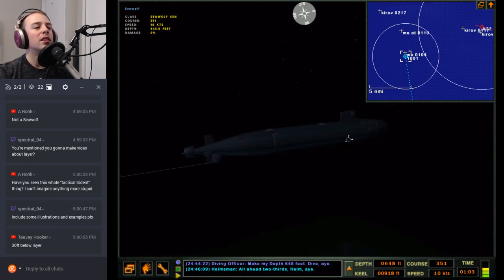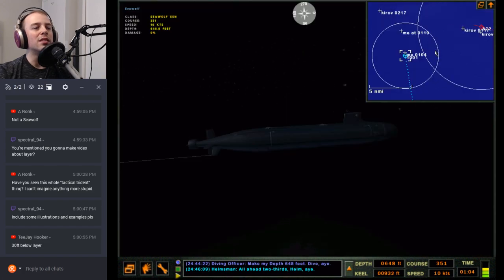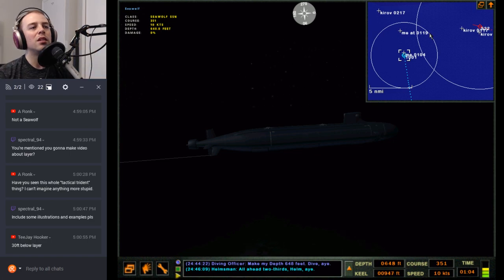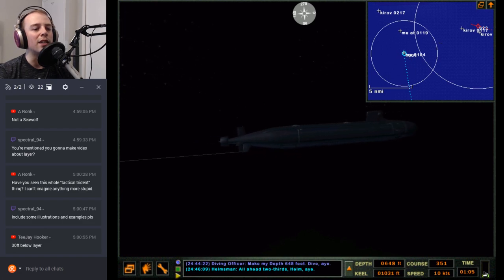Generally for where we're at, the shadow zone you'd expect to be at about four miles — the closest you could get while still being under the layer. If you haven't seen my layers video where I explain the three different layer types, it's called 'Sound Speed Profile' — you can probably just search that on YouTube. Alright, let's get above the layer.